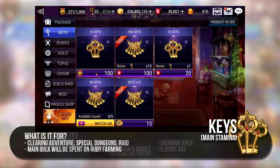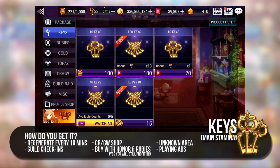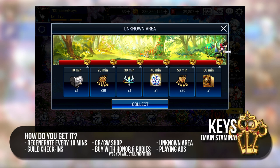There are a few ways to get keys. Keys regenerate on their own every 10 minutes but that's pretty slow, so as mentioned earlier, you can go to the Key Shop and use Honor and Guild Coins to get keys. You can also use rubies to get keys and, as a disclaimer, as long as you have a good inflow of fodder, you will still eventually profit even after spending rubies. So it definitely isn't ridiculous. You can also get 60 keys from Unknown Area by spending at least 50 minutes in the game.